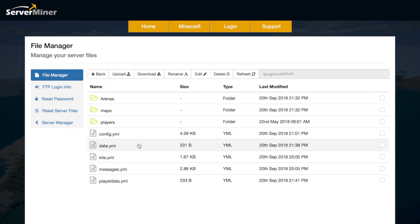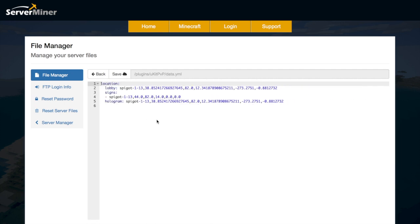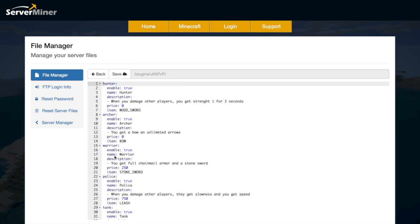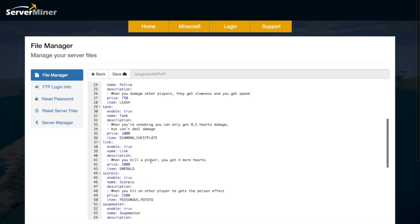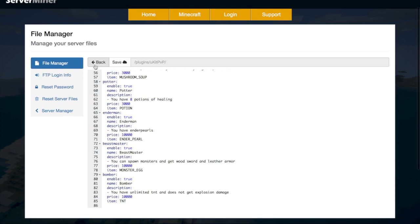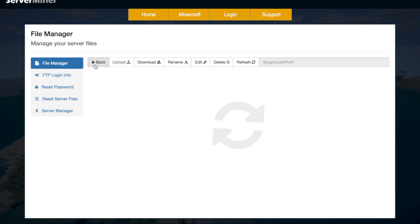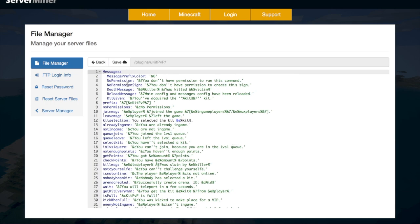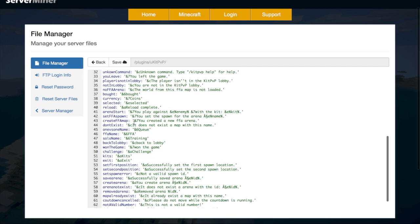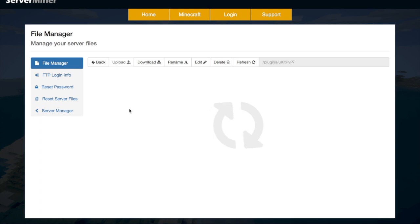If you go into data.yml there's not much in here — this just saves various data and lobby locations. The next file is kits.yml, which saves everything to do with the kits: the description of the kit, the price so when you get points you can spend them on kits, and they give you various things such as potions, enderpearls, all that good stuff. Then if we go into messages you can change color codes, format codes, and what it says. You don't really need to mess around with that too much.